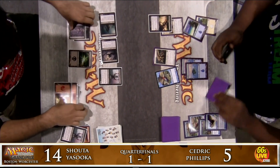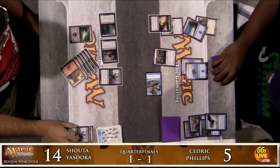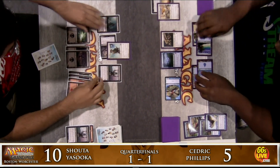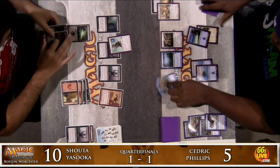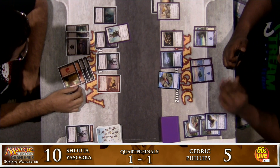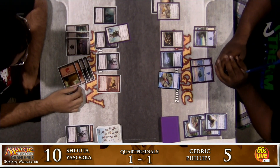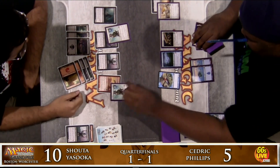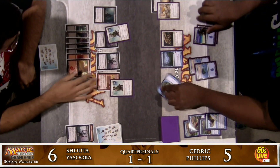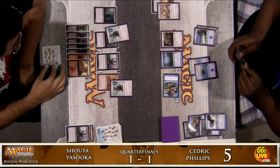Cedric falls to five life post-combat — the re-cast Servant of Nephrox returns. Cedric has four damage coming from the Drake token, a Fog Bank, and a Pacifism. Furnace Whelp comes down for Shota, stopping the Drake beats. But Cedric had a second Pacifism revealed by the earlier Duress — he plays Pacifism on the Furnace Whelp, then attacks for four, dropping Shota down to six. Shota passes it back. Cedric serves in for another four, dropping Shota to two, and passes the turn back.